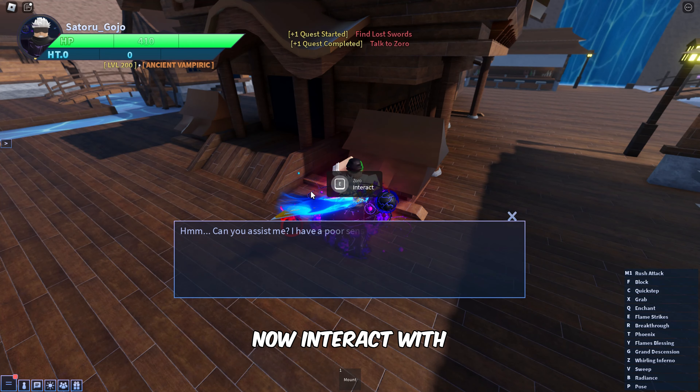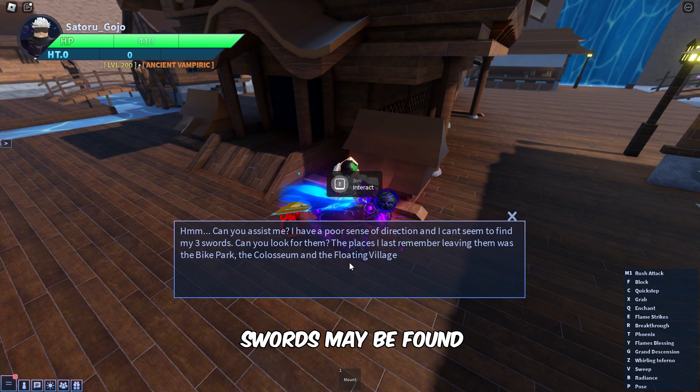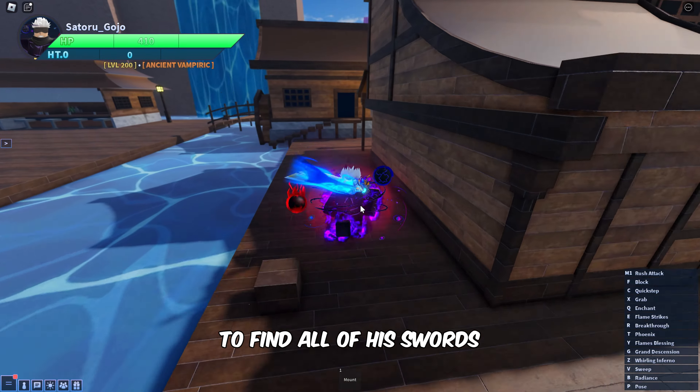Interact with the Zorro NPC and he will tell you the locations where his swords may be found. In our case, the areas are Floating Village, Bike Park, and Colosseum. Now let's search these areas to find all of his swords.